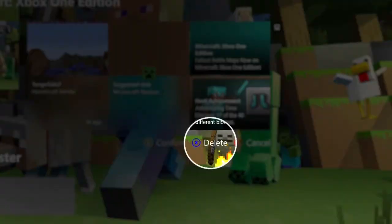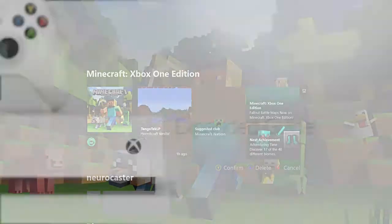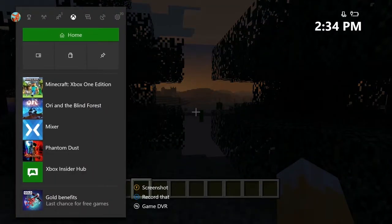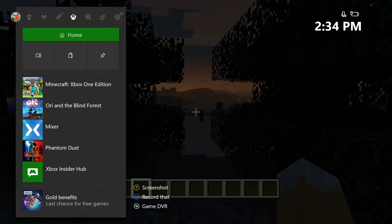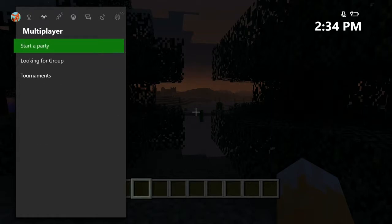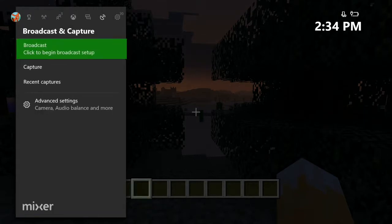Now you can make Home uniquely yours with the things you like. The guide has been updated to get you to more fun faster, too. One press of the Xbox button opens it, and one press of the A button gets you to Home, your games and apps, the store, or your pins. The tabs appear at the top of the guide, like a menu bar. This lets you get right to the things you want to do, from wherever you are.